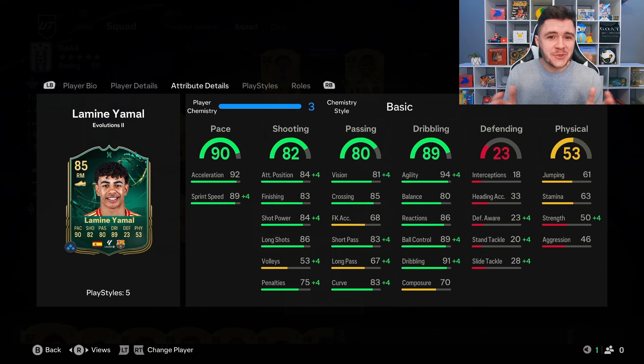Down that right hand side, the 82 shooting is going to be a huge part to his game because we do need him to be very clinical. He does have some pretty decent shooting stats: 84 attacking positioning and 83 finishing. With the Finesse Shot play style, I do expect him to be very clinical in game. The only real letdown in terms of scoring is the fact that he does have three star weak foot, so you are going to have to force it onto his left foot a little bit more, or you have to be a bit more creative in the attack.